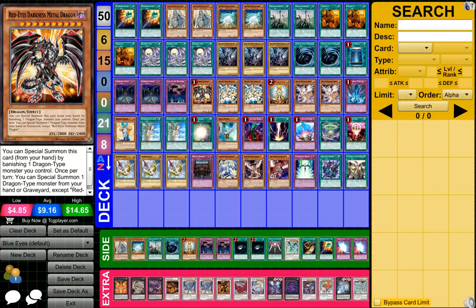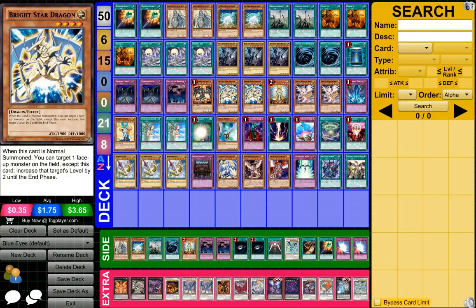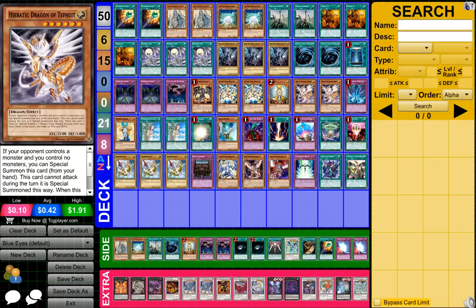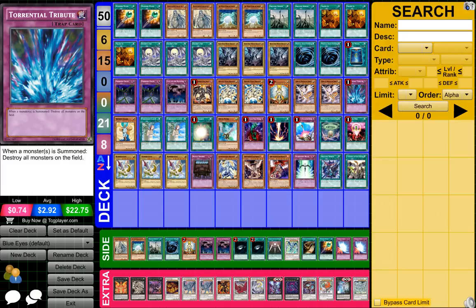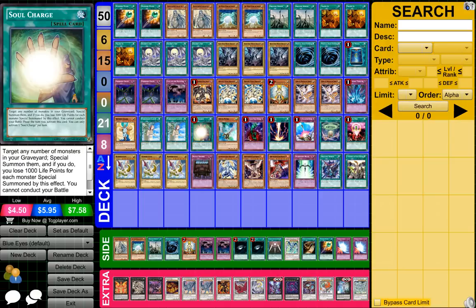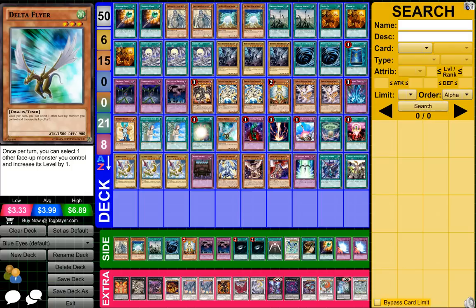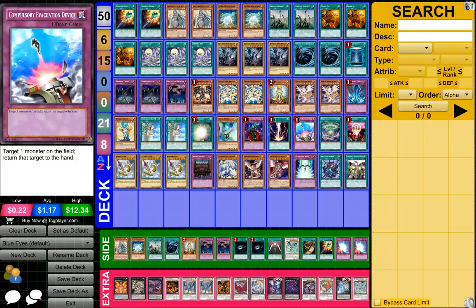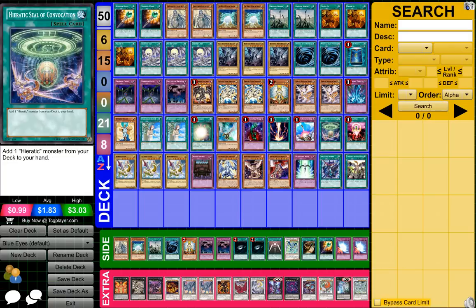1 Red-Eyes Darkness Metal Dragon, 2 Bright Star Dragon, 1 Honest, 2 Heretic Dragon of the Tefunec or something — I don't even know how to say it — 1 Torrential Tribute, 1 Shining Angel, 2 Forbidden Lance, 1 Soul Charge, 1 Delta Flyer, 1 Bottomless Trap Hole, 1 Red Decay, 1 Compulsory Evacuation Device, and 1 Heretic Seal of Conviction or something.